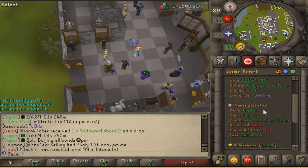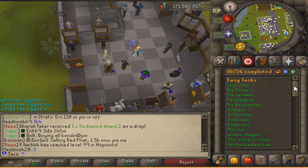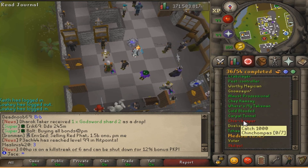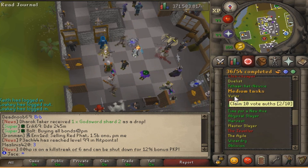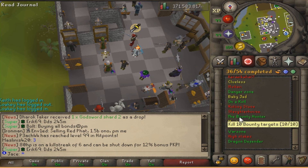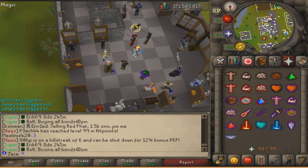I have four days, 13 hours, and 36 minutes played. My points - not sure if that's interesting to see or not. My tasks - I still have a lot to do. Some tasks I don't know if it's possible to redo. I still need to do some I'm not sure when I'll get around to. I'm pretty much only missing the PK-related and staking-related ones - the other ones I'm pretty much close to or about to do, except for the chinchompa one because I'll kill myself before I do that.